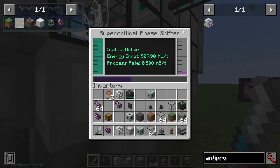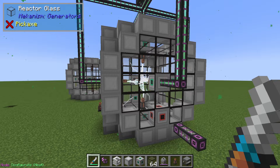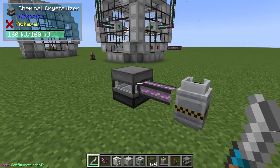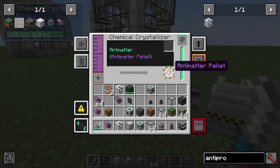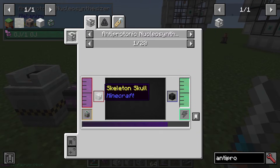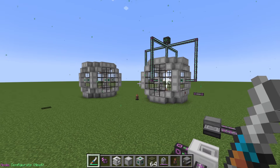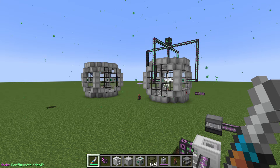And that is how you use the Super Critical Phase Shifter to make antimatter. It takes an insane amount of resources and a long time to build, but it actually is quite simple to put together. So what can we do with all of this antimatter? Well, we can put it into a chemical crystallizer to make antimatter pellets, which can be used in the items I showed you at the start of this video. Or we can put it into an antiprotonic nucleosynthesizer, which can make a variety of things — like skeleton skulls into wither skeleton skulls, different coloured wools into quartz, nether stars into hearts of the sea, wool into redstone, etc. And that is pretty much it — that is the complete end game of Mekanism. If you did enjoy this video, please consider checking out my Patreon in the description, and you can also check out the Mekanism playlist and the full Minecraft Mods playlist on my channel.